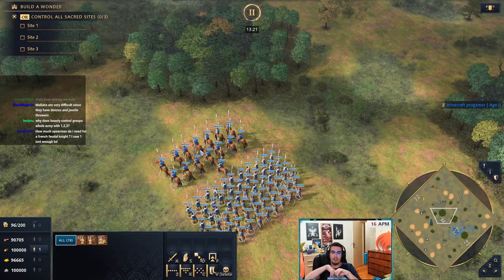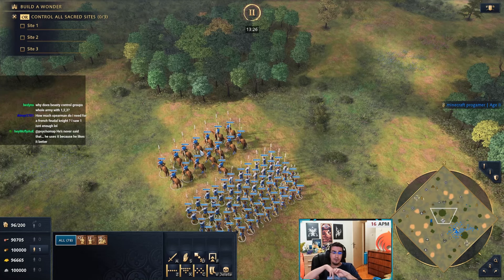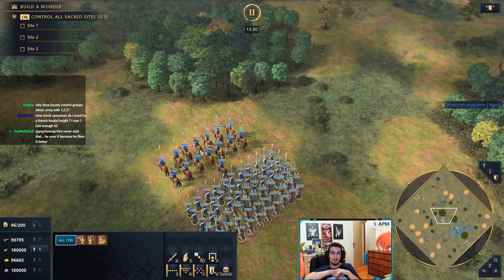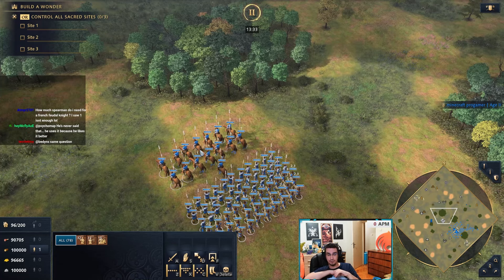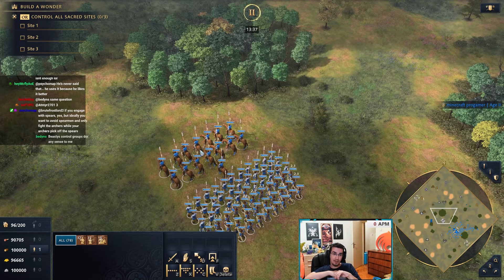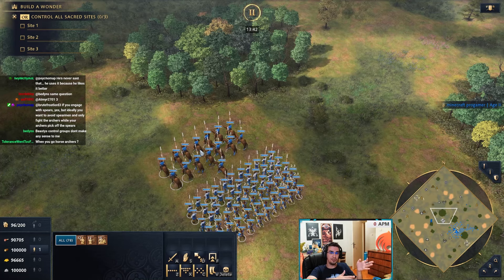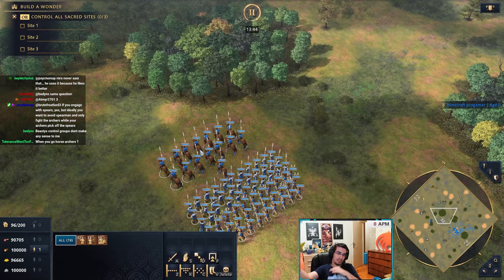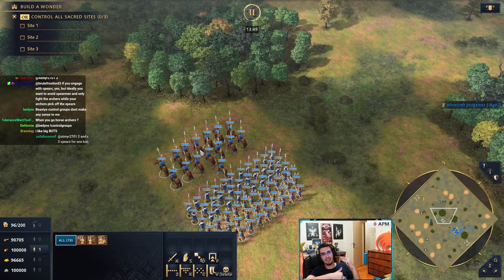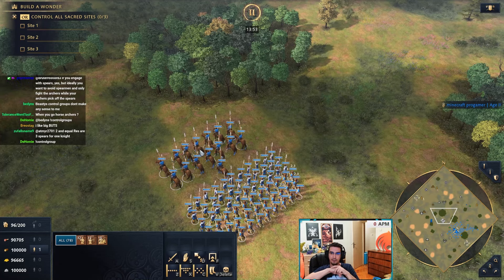Later on, English might add men-at-arms, which are decently expensive, and you can win by overwhelming them. Then you have civs like Malian where they have Javelin Throwers. Javelin Throwers obviously counter archers hard, but you still want to make archers against Malian. If Malian goes Javelin Thrower plus Donzos, you need cavalry to kill Javelin Throwers but archers to kill the Donzos — so even though you're making archers into Javelin Throwers, you kind of have to. You don't really have a choice.